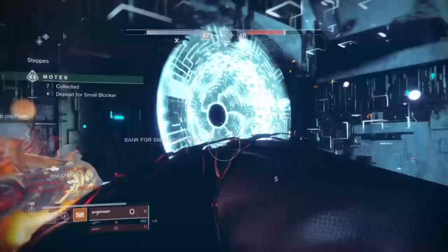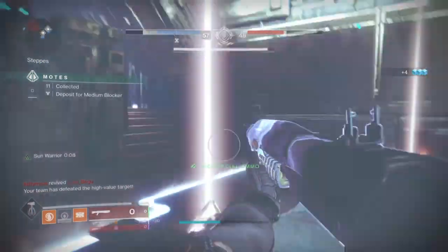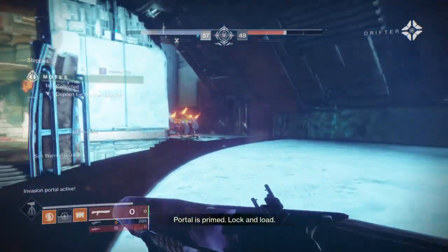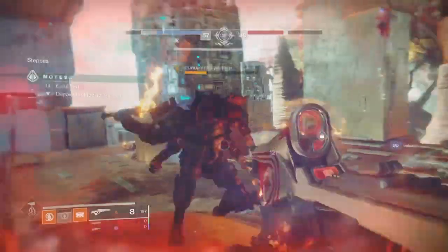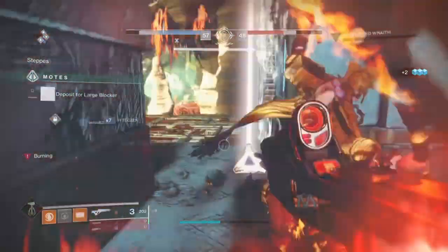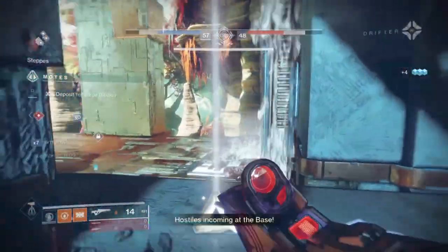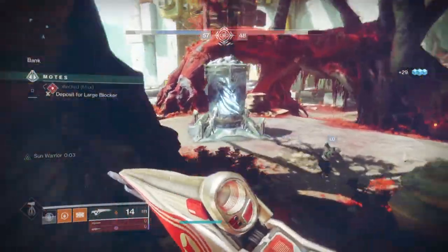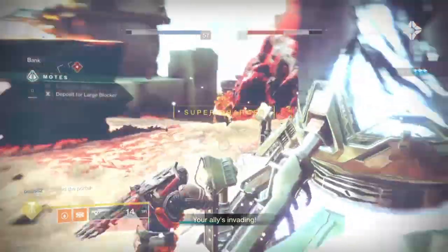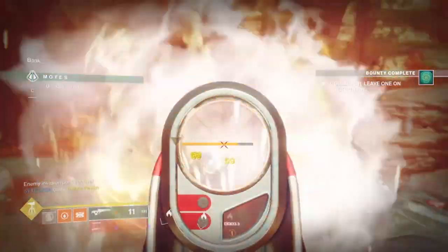The best place to play this build is Gambit or Strikes — areas where you'll be in teams up against adds. It can work in PvP as well, but I found that to be about 50/50. The issue is I tend to kill targets too quickly and can't activate the Polaris Lance perk, so it doesn't flow as well as in PvE. With our grenade of choice, we can hit multiple targets for solar tick damage and hopefully trigger a sunspot if one dies. Teammates can then walk through it for Sun Warrior and fast grenade and melee ability for 10 seconds, or leave it to weaken enemies further.